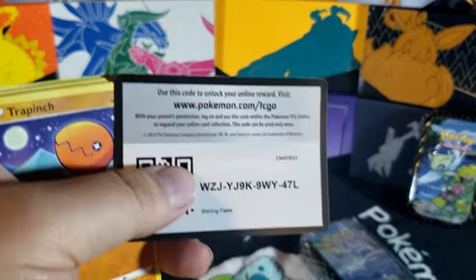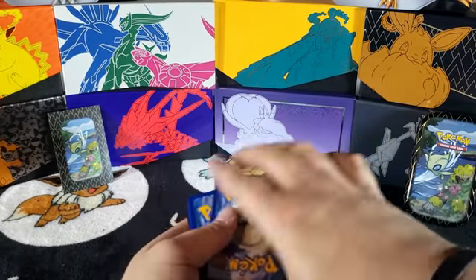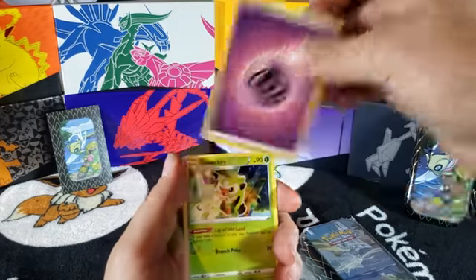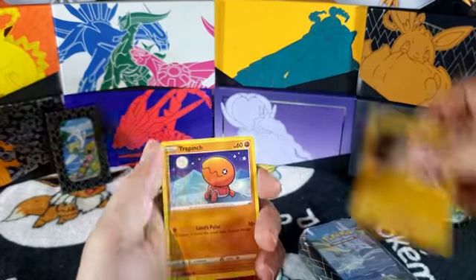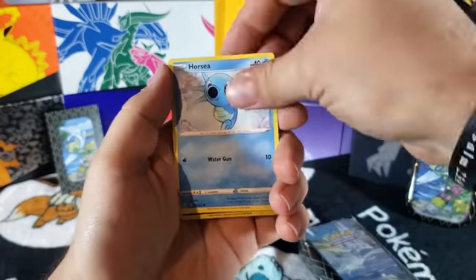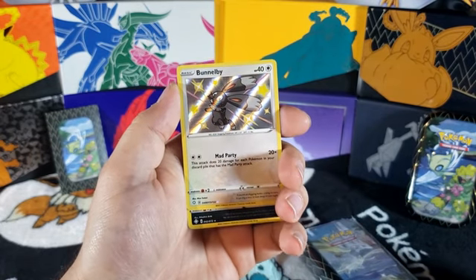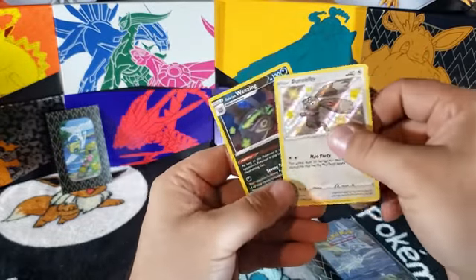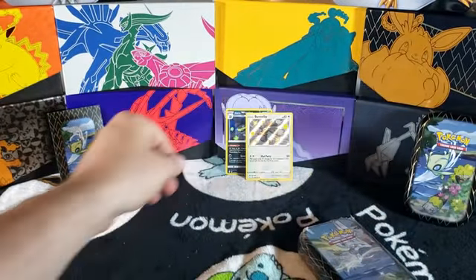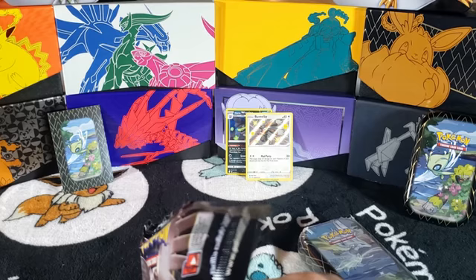Here is the code card for you. Like I said before in our videos, all the code cards are for our fans. All right, we got a Psychic, Tropius, Rotom, Trapinch, Yanma, Horsea, Spinarak, Rollout — a shiny Bunnelby! Shiny Bunnelby! And a Galarian Weezing. Wow, there we go, double hit right away — that shiny Bunnelby in that first pack!